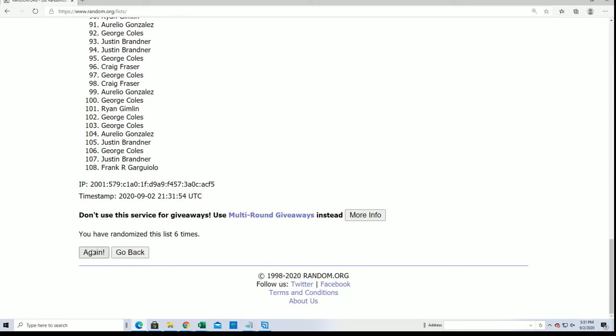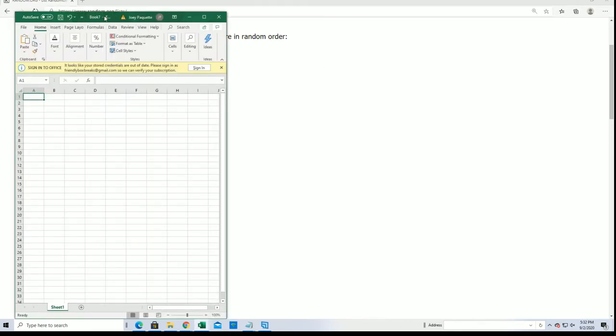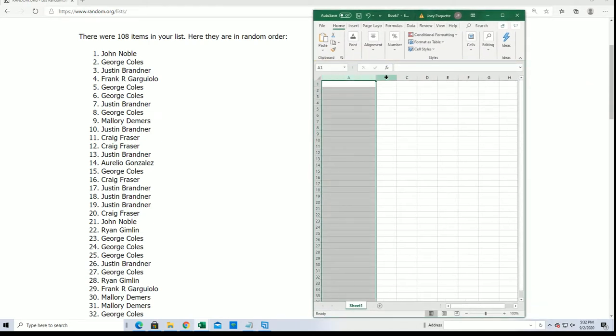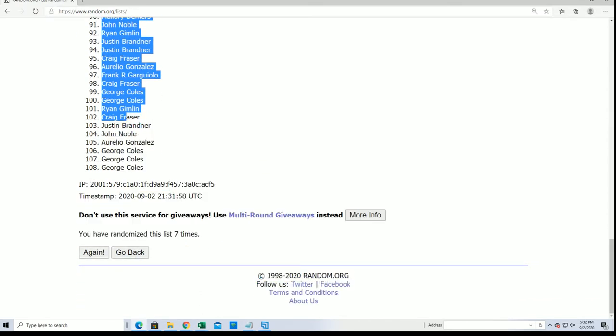All right, here's the lucky number seven. So we have our first list complete. All the other names have been randomized. We'll take this list and put it into our spreadsheet.